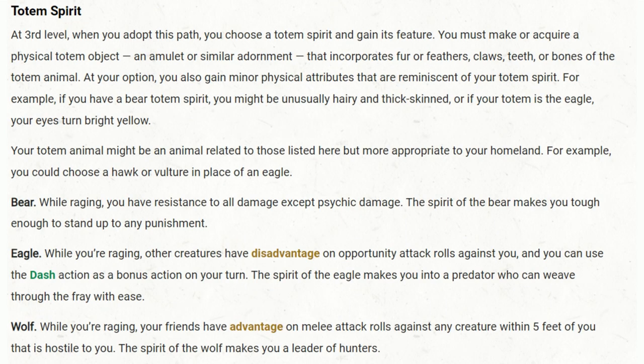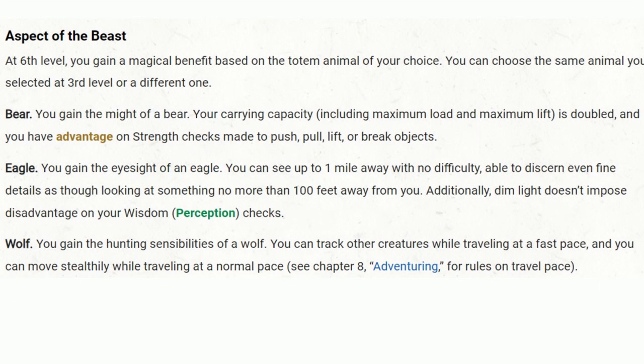Next up, you choose your Totem spirit — basically your spirit animal guide. This choice gives you various supercharged features when you're raging. If you choose the Bear, which fits perfectly with our Kalashtar combo, you resist all damage except psychic while raging — a massive boost making you the ultimate tank on the battlefield. As you continue on this path, you'll gain the Aspect of the Beast at 6th level. If you stick with the Bear, your carrying capacity is doubled and you have advantage on Strength checks to break or lift things.